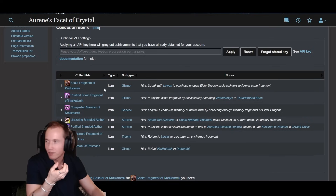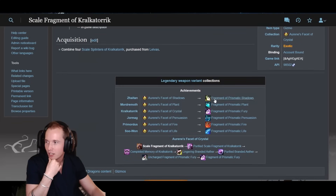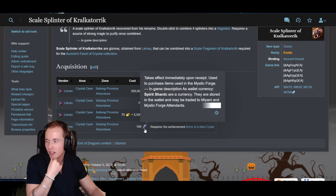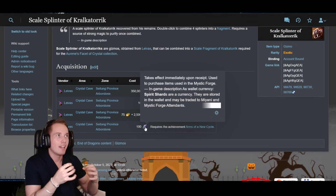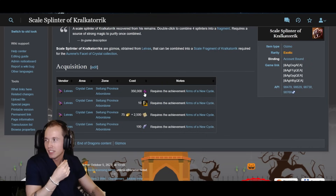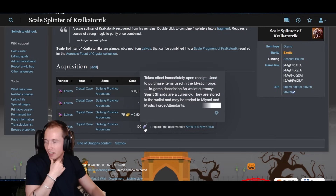In this case, to get the scale fragment of Carcatoric, you need scale splinters, 350,000 karma, 10 chunks of ambergris, research notes, gold, and 100 spirit shards. All of that accumulated over 96 weapons is a ton of materials — 34 million karma, way too much gold, research nodes, and almost 10,000 spirit shards.